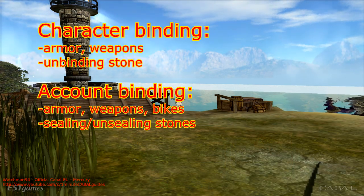So long story short, character binding armor and weapons require unbinding stones, and account binding armor, weapons, and bikes require sealing and unsealing stones.